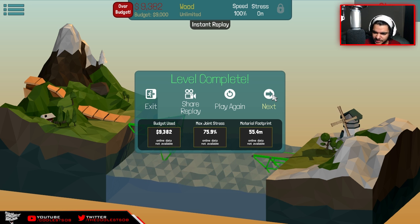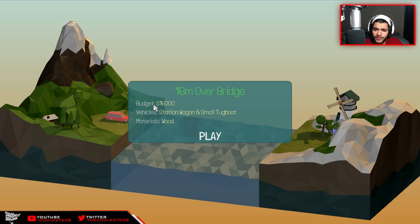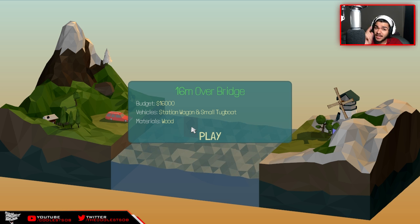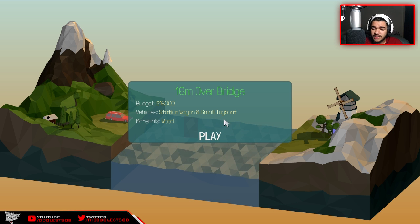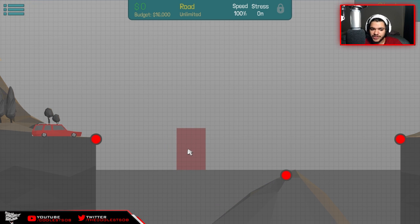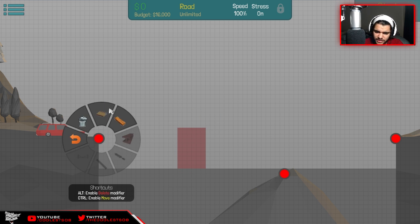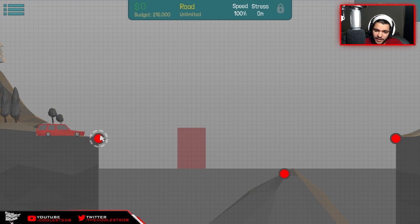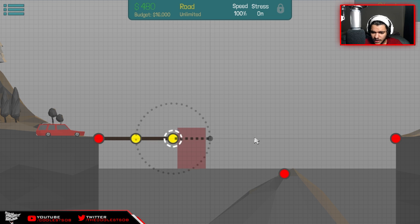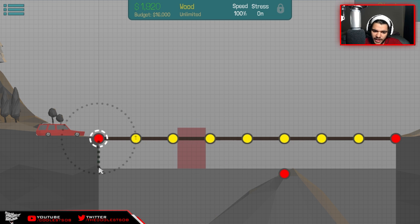All right, moving on to the next one - a 16-meter overbridge with a 16,000 budget. There's a station wagon, a small tugboat, and wood for materials. I didn't build a bridge with a tugboat before, but we can get anything done. Unlimited roads and unlimited wood - this is awesome. I know what to do: just connect this with that, road done right there, and let's bust out the wood and triangles.